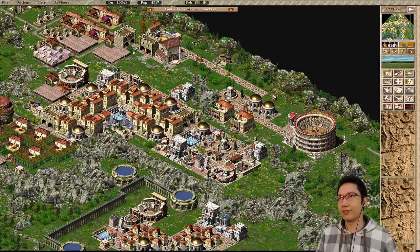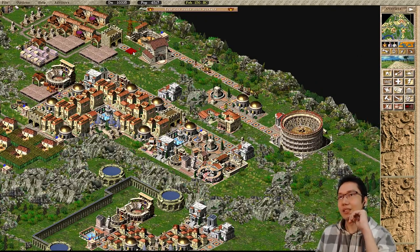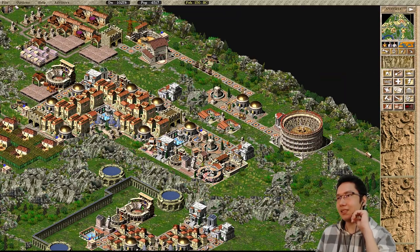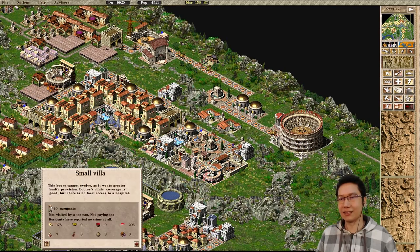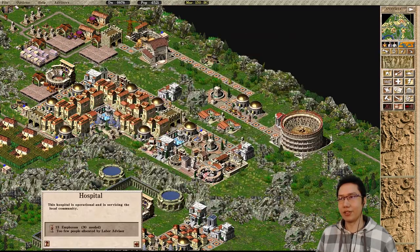I could probably make this a little bit more efficient if I change this to a gatehouse, just to make it a little bit more efficient. Get rid of these trees here. That won't work because of that warehouse - this has to just be a road like that. Why did these houses just devolve? Did they run out of wine? No, wine's plenty. Each house only has three wine. We probably have way too many wine production facilities - just need a little bit.